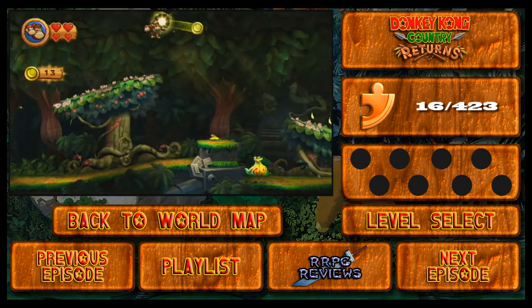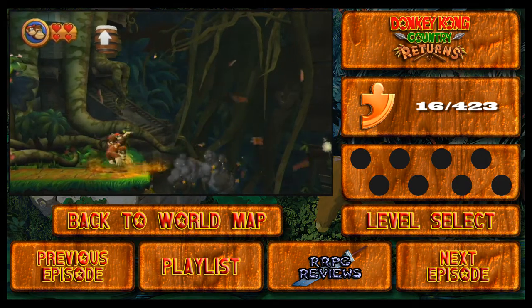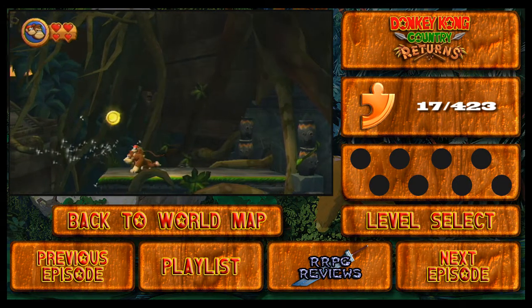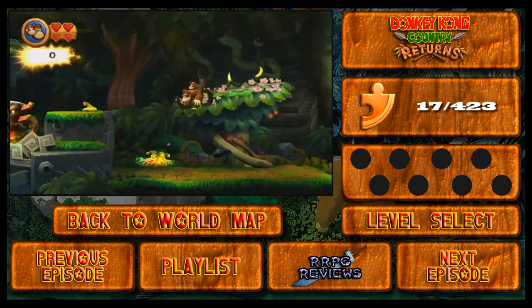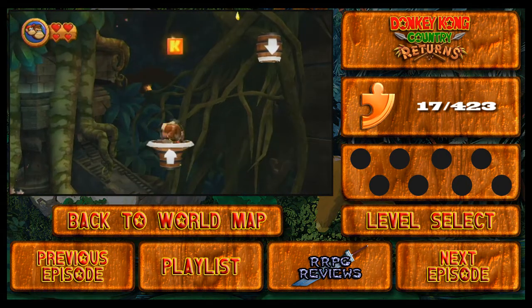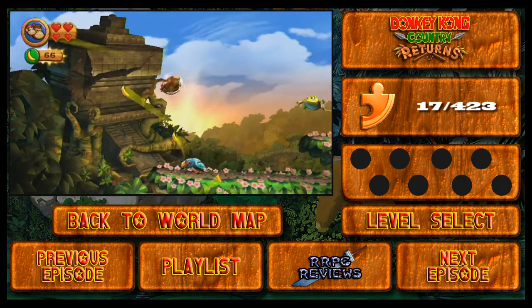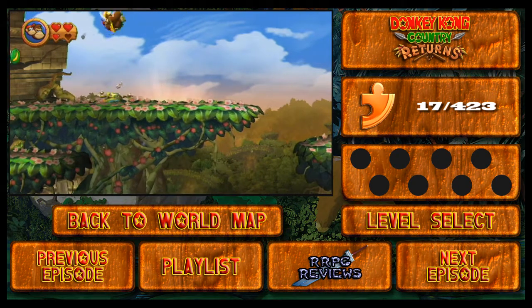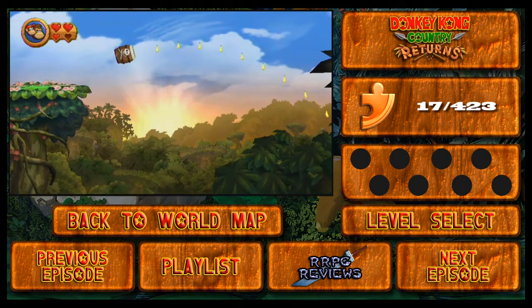Grab these banana coins. I'm gonna try my best to keep Diddy on me as much as I can, because he has the Rocket Pack. If you have the Rocket Pack on you, it will save you a lot of trouble with some of the jumps you have to go through. Let's go over here and we get ourselves a puzzle piece. I'm clearly just taking my time trying to find those puzzle pieces. If you saw that big banana batch right there — that's the one that gives you ten bananas instead of just the regular banana batch. And we have giant mutant frogs right there — yellow ones that can actually move.